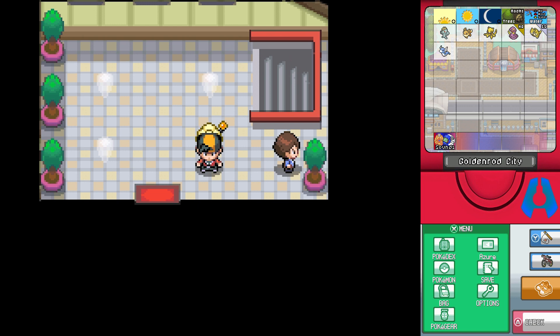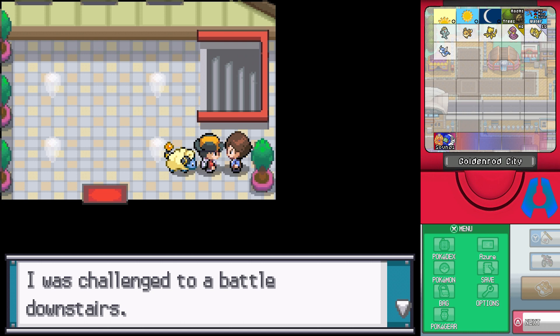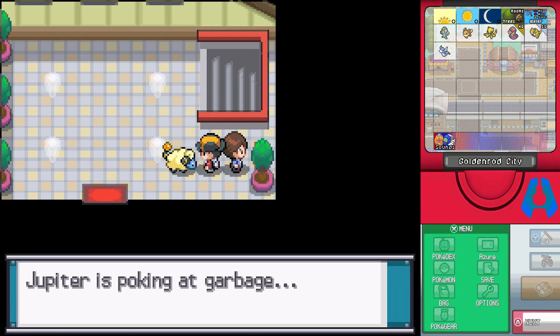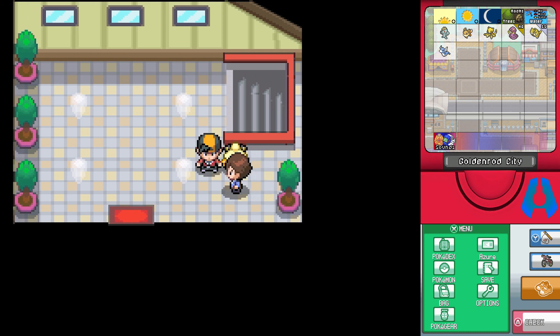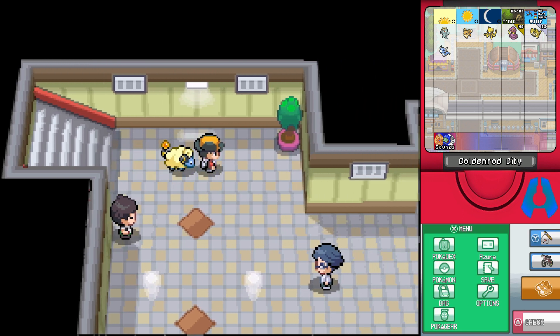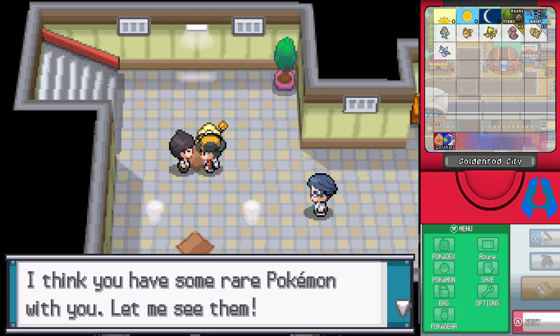Someone mentions there are battle trainers downstairs and it's rough down there. Jupiter is poking at garbage - Lyra probably just threw a soda can on the floor or something. Either way, they weren't kidding because right down here we do have some Pokemon battles to deal with, which can be a little scary.